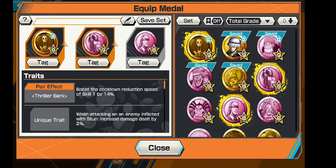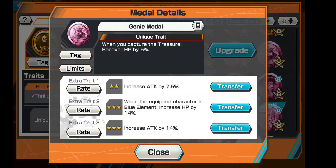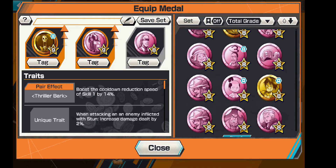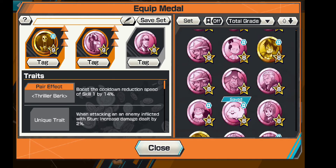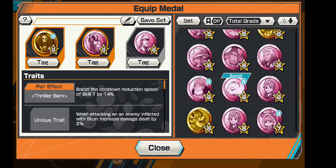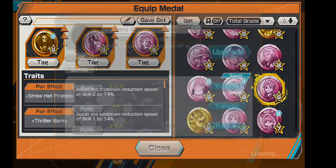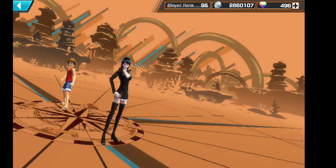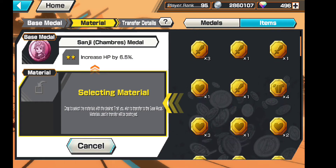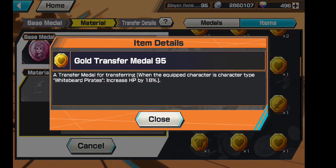I saved the best transfer medals — like the attack, defense, and HP ones — for the 14% or 18% increase on those traits. Those are the ones I like to hold on to usually. I also like to hold on to the plus 160 attack defense, but since we now have the 18% HP medals, I feel like the plus 600 HP medal is pretty much just trash.